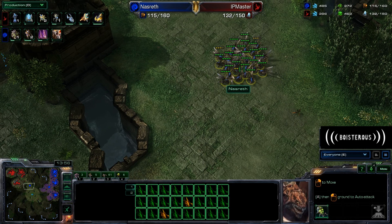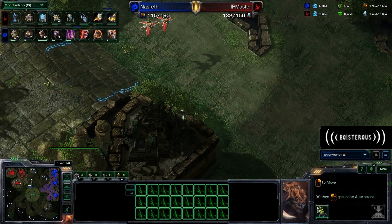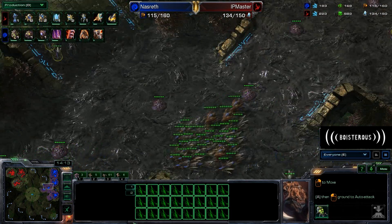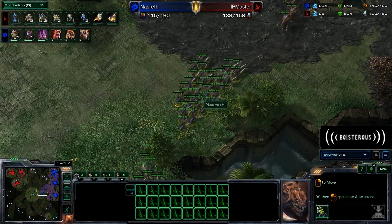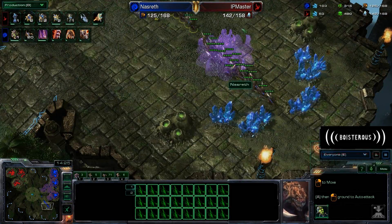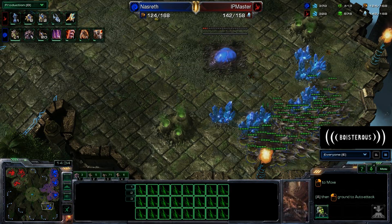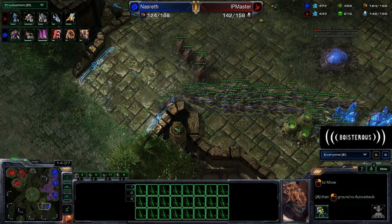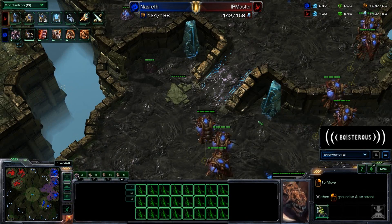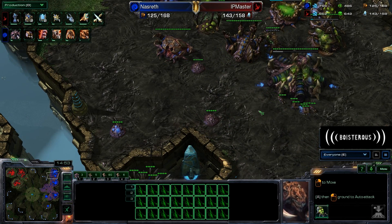It looks like we are going to have the Ultralisk Cavern on the way for Nazrith, and he is going for an Ultra-Hydralisk-Ling composition, which is pretty interesting. It's not something you see too much nowadays, especially against Protoss. Usually against Protoss you've been seeing a lot of Swarm Host-heavy play, but the European style has been more like Ling-Hydra-Ultralisk plays of late. Ultralisks are definitely starting to become the favored unit — they have more mobility than Broodlords, they're a lot tankier, and they deal a lot better with head-on engagements. So long as you can get the plus-5 plus-3 Ultralisks, you're going to be set for quite a while.